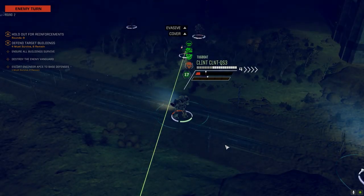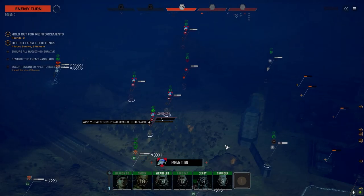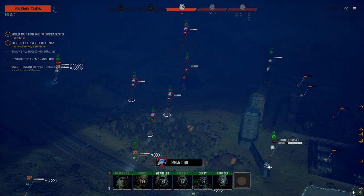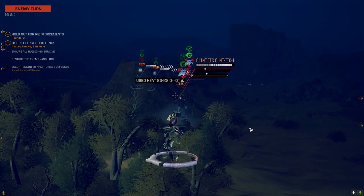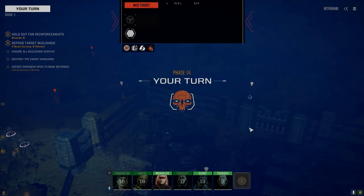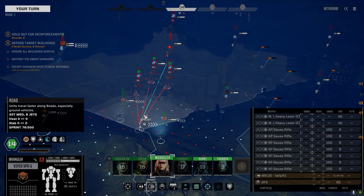You're going to move forward? Ballsy move. We've got to bring at least two or three of these guys down before the reinforcements arrive or it's going to get real bad. Hopefully we got good turrets here — what do we have? A thumper turret, that could be good. Medium turret probably has medium lasers. Another medium turret that's almost destroyed. We don't have much to defend with.